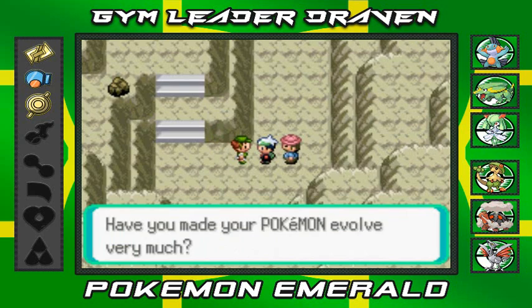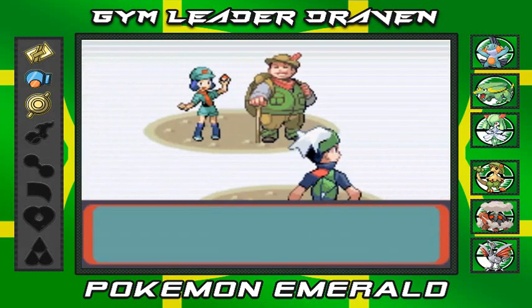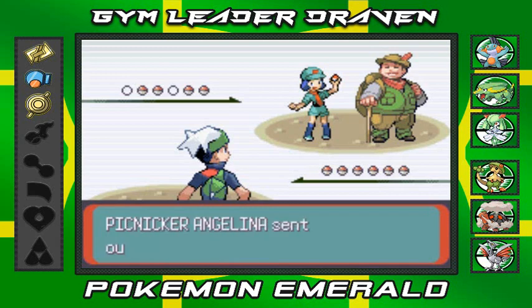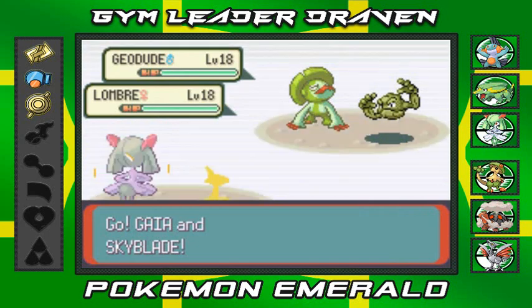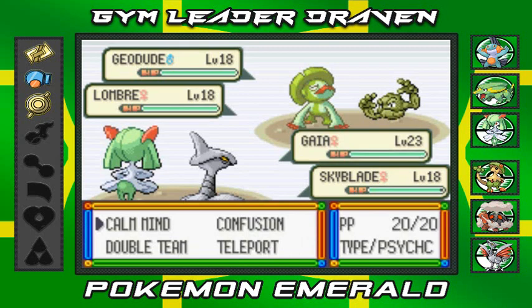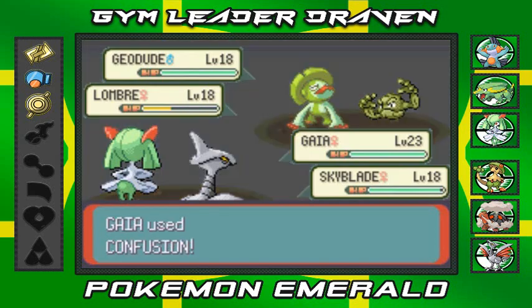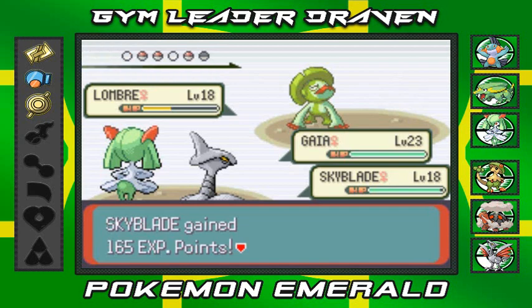I've evolved quite a few of my Pokémon, almost all of them. Here we go — Hiker Lucas and Picnicker Angelina — and I picked correctly. Let's go with Confusion on one and Peck on the other. Skyblade's fast, a very fast Pokémon. Confusion attack — it worked!